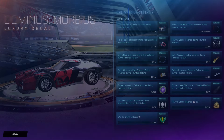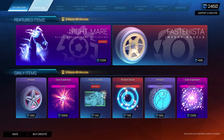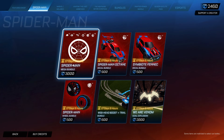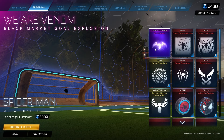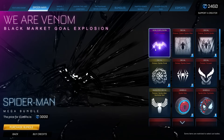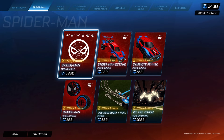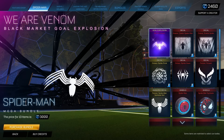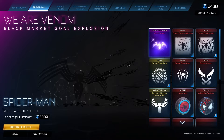Let's get into the paid items, which includes mega bundles, side bundles, and all that stuff. You have the Spider-Man Mega Bundle for 3,000 credits, lasting the entire event. You're starting off pretty strong with a black market goal explosion — We Are Venom. They absolutely cooked with this one; I am a huge fan of this goal explosion, especially if you're a fan of Venom. This is definitely the one you want to buy. If you're just buying this goal explosion on its own, it is 2,000 credits. I would honestly just spend the 10 extra dollars to get the whole Mega Bundle, because the goal explosion is amazing and you're getting way more for your money.